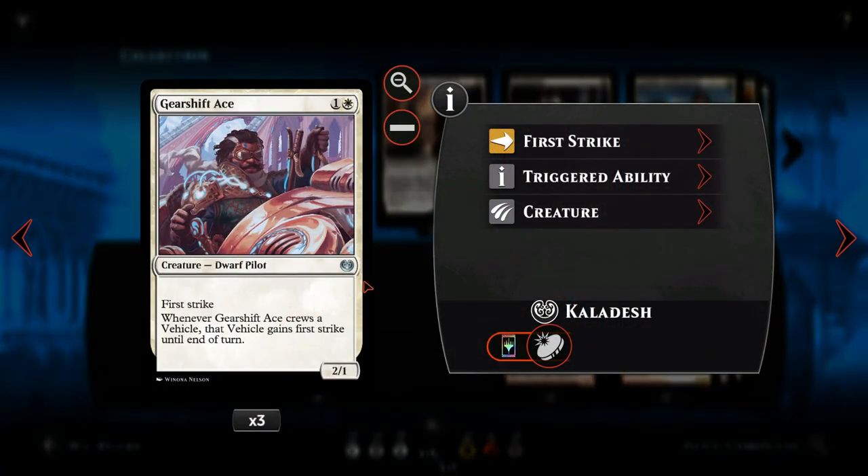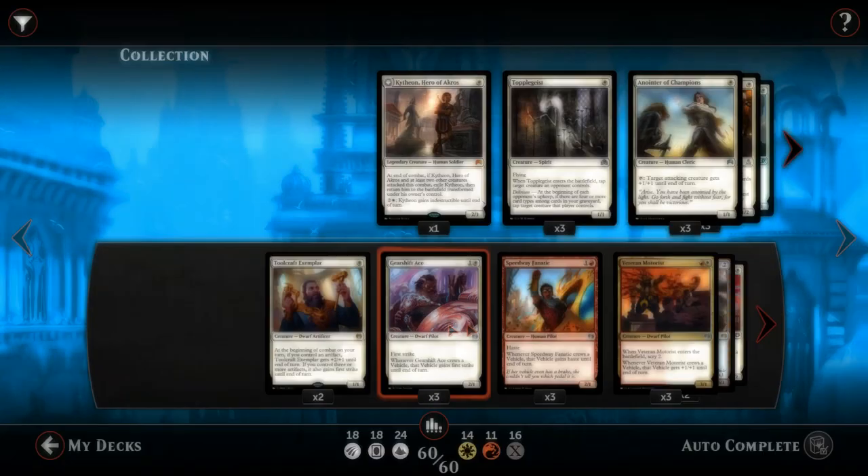Next we have Gearshift Ace, the first of our pilots. He's a two mana 2/1 with first strike, so already quite a nice creature on his own. Best bit about him is whenever he crews a vehicle, that vehicle gains first strike, which is awesome.